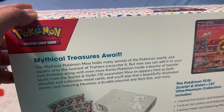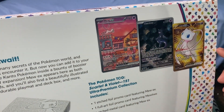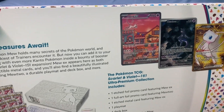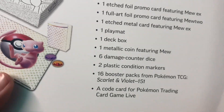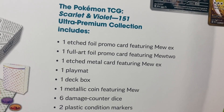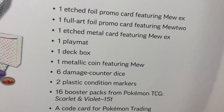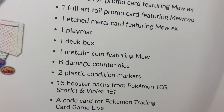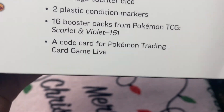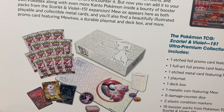So with this Ultra Premium Collection, we should have these three included: Mew EX, Mewtwo, and Mew EX again in a different format. It includes 1 etched foil promo card featuring Mew EX, 1 etched metal card featuring Mew EX, 1 playmat, 1 deck box, 1 metal coin featuring Mew, 6 damage counter dice, 2 plastic condition markers, 16 booster packs which we will be opening in this video, and a code card for the online game.